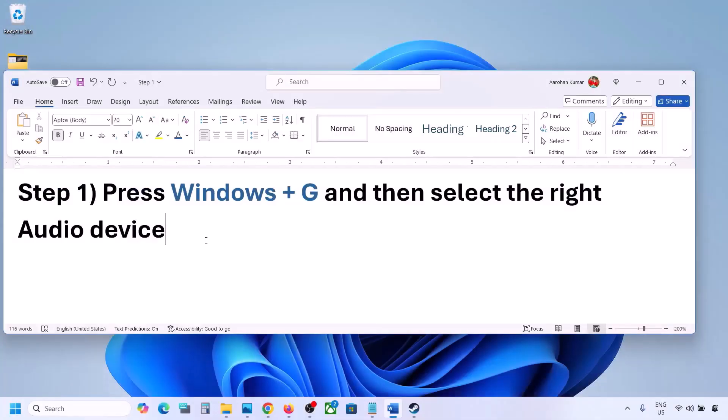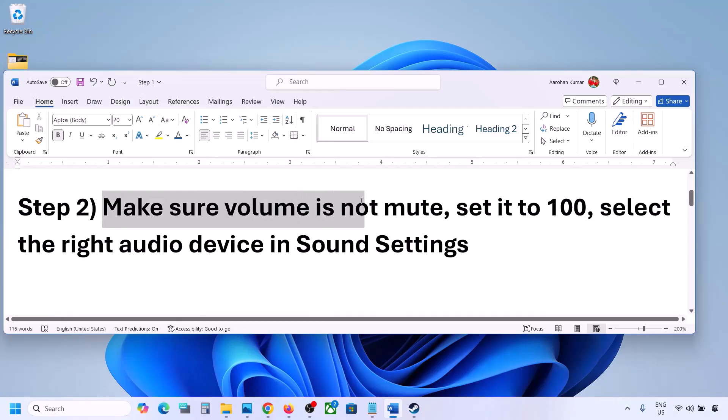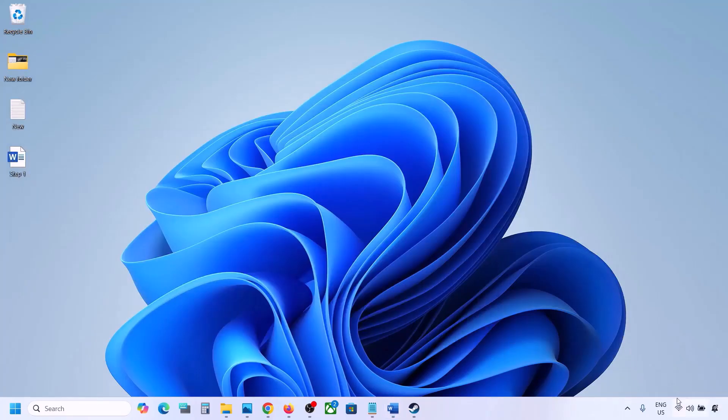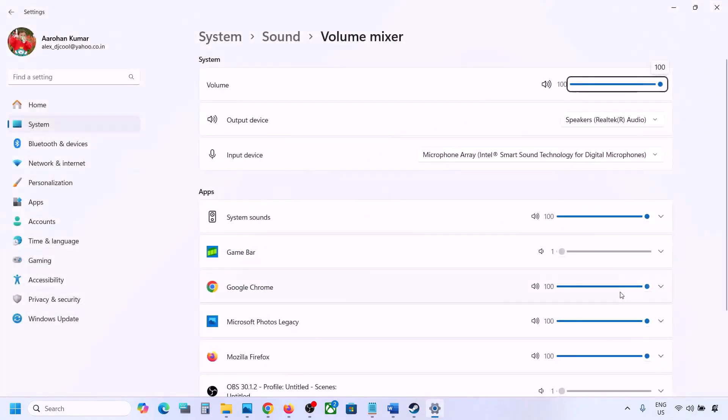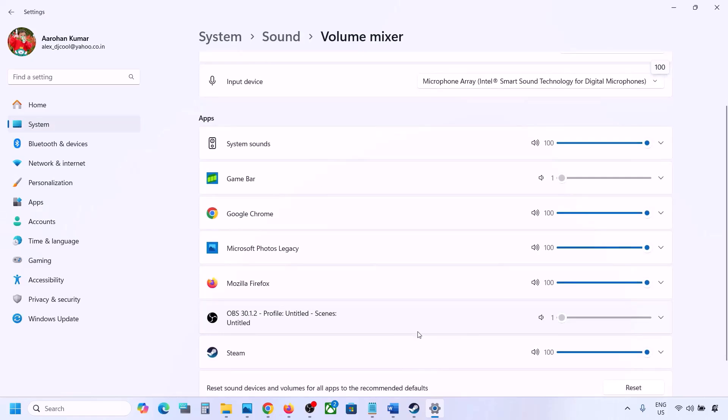Once you select your audio device, launch the game and check. The next step is to make sure volume is not muted. Right-click the speaker icon in the bottom right and click on Open Volume Mixer. If the game is running, you will see it listed there — make sure its slider is set to 100.